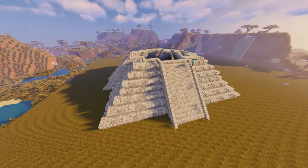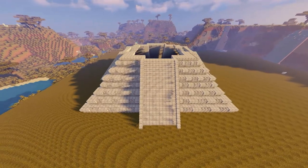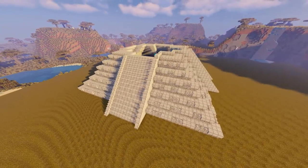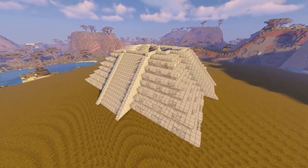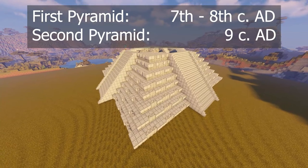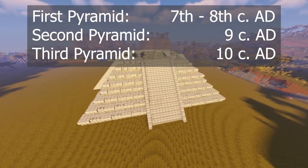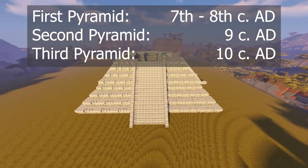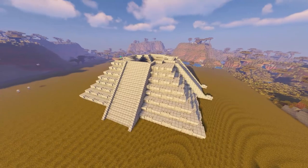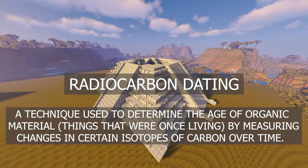You may be wondering when this temple was built. With three different pyramids, when was each of them built? The team who discovered the earliest pyramid think it was likely built between the 7th and 8th centuries AD. The middle pyramid is believed to have been built around the 9th century AD, and the last pyramid is generally thought to have been built around the 10th century AD, though some sources note the 11th or 12th centuries. Something you might wonder is why we don't know more precisely, since we have radiocarbon dating in archaeology — there are a few reasons.